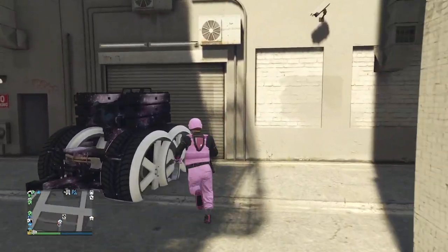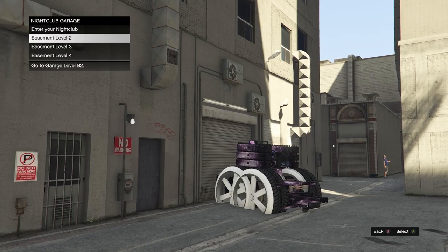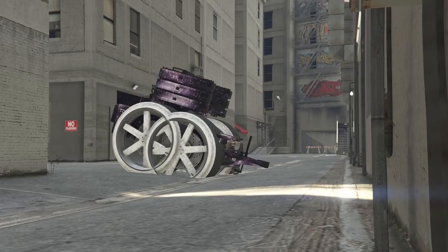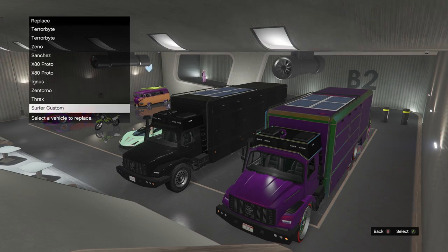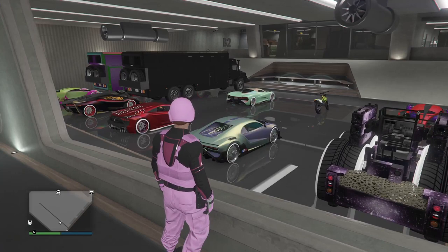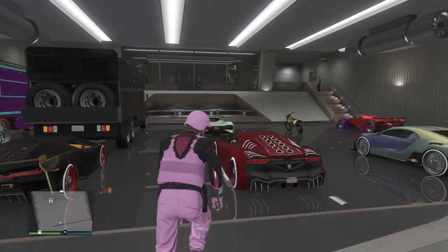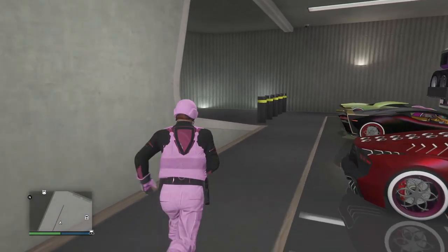Once we get inside the AA trailer, we should have an alert to choose a garage and we're going to choose our nightclub level 2. It's going to take us in and we are going to choose a car to lose to put it in. Then I'm going to show you how to move it to your bunker to swap it. You will not lose the one inside of your bunker. We're going to select down to nightclub level 2. Now, this is the part where our Sanchez comes into play to move this AA trailer over to our bunker.